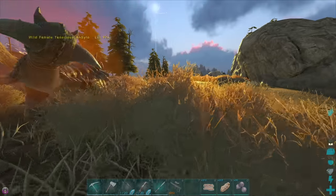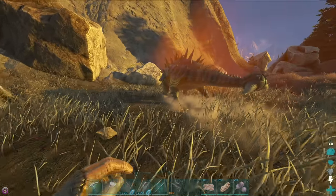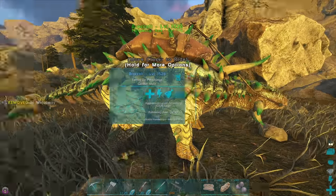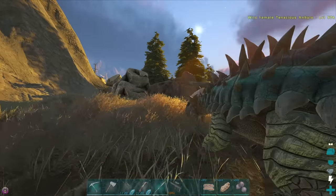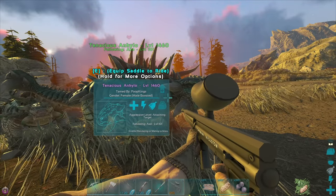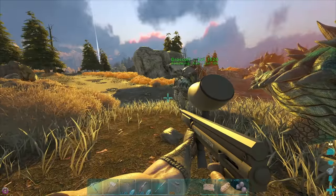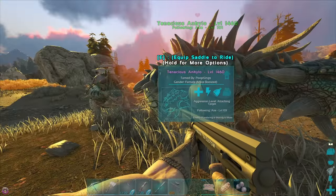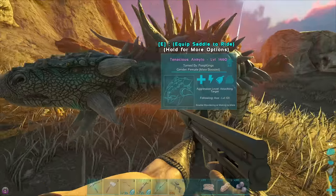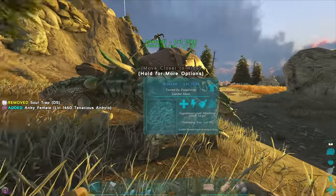Alright, this wasn't part of the plan for the episode, but this is amazing. Broccoli, you're gonna have a baby today and we're gonna have the most insane alpha Anki anyone has ever seen. You're cool, you're speedy, you're fast, you're strong, I love it. So a 1,460 - that's a female, Broccoli's a male. I believe they were around the same levels, like 974 when they were both in the wild. That is insane, and you have beautiful cyan colors which are gonna go with the green. You are gonna make some beautiful babies!